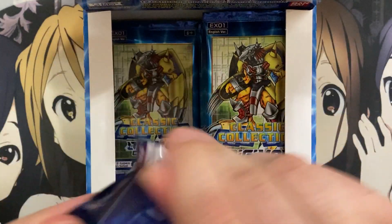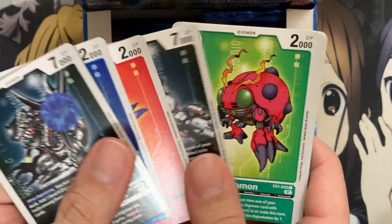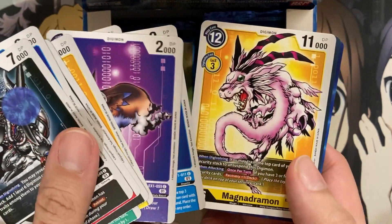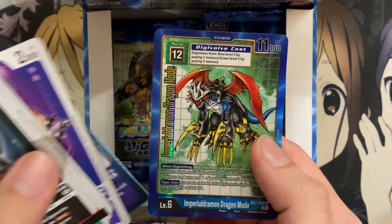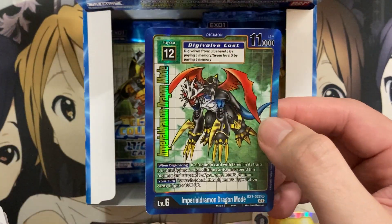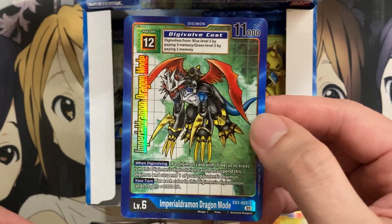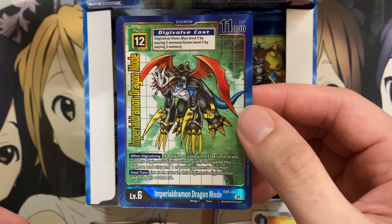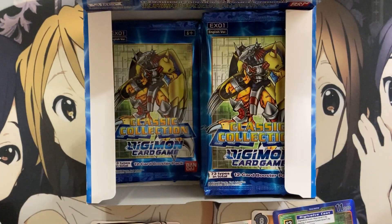Next pack. Metal Tyrannomon, Gomamon, Biyomon, Tentomon, Salamon. I believe you get three uncommons right before the rares — actually make it four. We have Magdramon, and then Fight for Your Pride for our rare. And oh nice — our SR Alternate Art! As you can see, it has the old art style for the first wave of Digimon trading cards. It is ImperialDramon Dragon Mode. That is really cool. I actually remember getting a card similar to this with the actual action figure for ImperialDramon. So that is a cool pull.